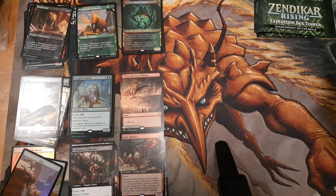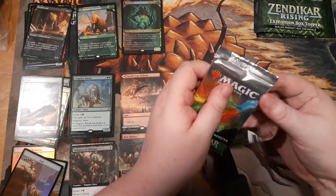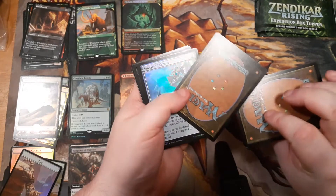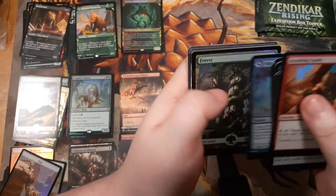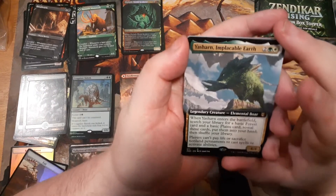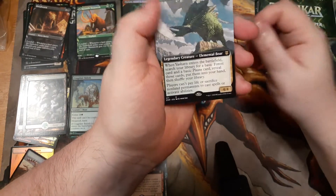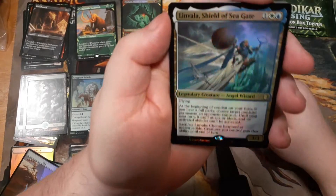I'm going to sleeve a lot of this stuff up when we're done here. Sneaking Guide, Expedition Skulker — kind of weird. Living Tempest, Disenchant, Coreblade Master — that's all well and good. Foil Forest — now here's where it gets exciting. Extended art Yasharn — that's awesome. Yasharn is a great creature, possibly a good commander, possibly good in the deck. I think it's cool looking and I like that it's a legendary creature elemental boar — there's a lot to like about this card.